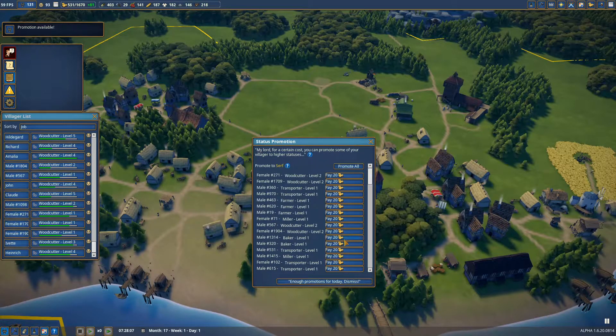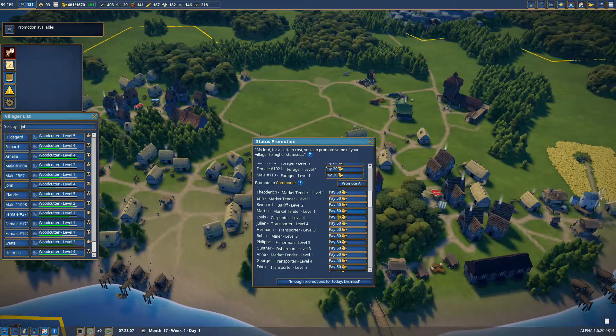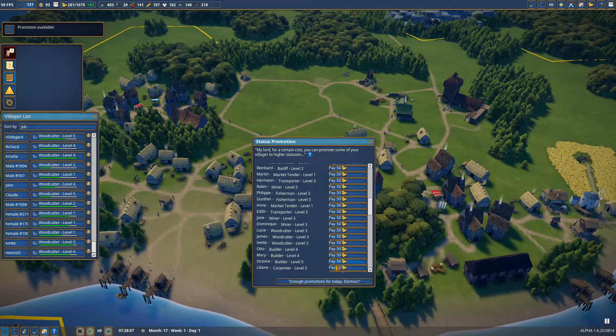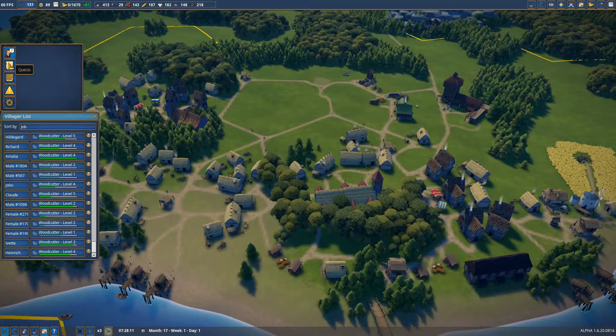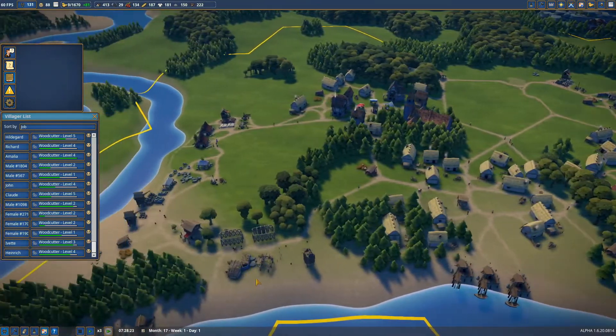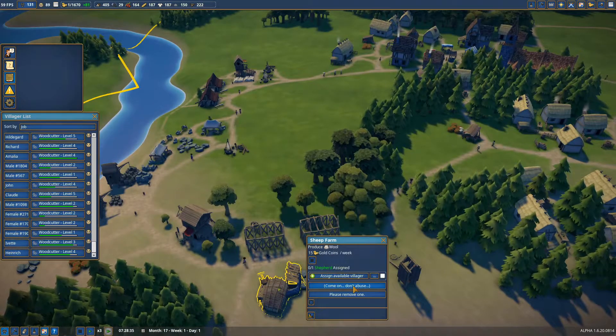A lot of promotions to do. I think we need to promote a few more people right here because they'll bring in more money. If you promote people to commoners, they will start buying clothes etc. Now we are still working on our clothing industry, and since this number is slowly dropping a little bit, we don't need too many more people to become commoners yet because we don't produce the clothes for that yet. But since we are working on our clothing industry, that's not really a problem.